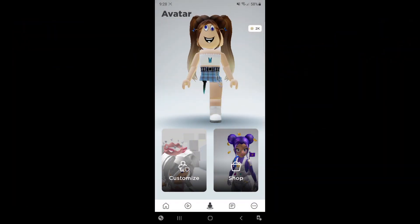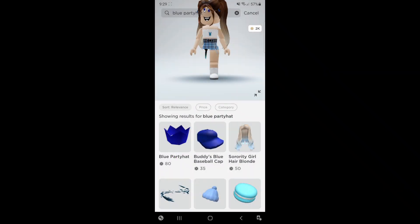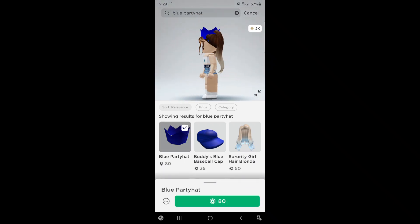Okay, Kings and Queens. The first step is to go to the Roblox catalog. Then go to the shop on the bottom with the shopping bag right there. Go on top of the search bar and type in blue party hat. Let's go ahead and do that. After you search blue party hat in the search bar, here is what comes up.